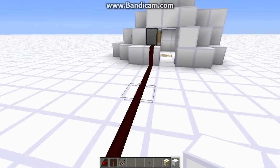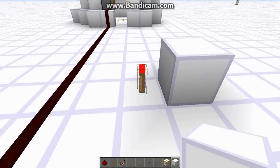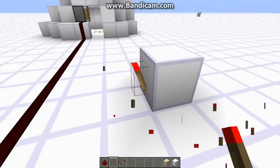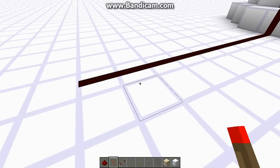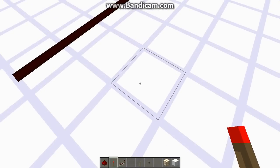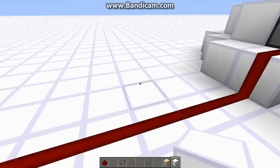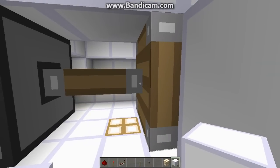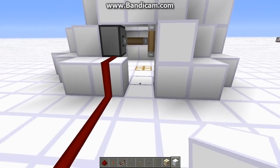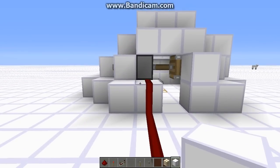We also have the redstone torch. In a lot of ways this is like any other torch — you can place it on blocks pretty much anywhere except underneath them. If you place it next to redstone wire, it'll just send continuous power into it. So if you want something that always remains powered, the torch is what you'd want to use. For example, if you just want this piston to stay extended forever and you don't want the piston to ever be unextended, place a torch and use that to send power to the piston — the piston stays extended forever. It just sends power continuously.